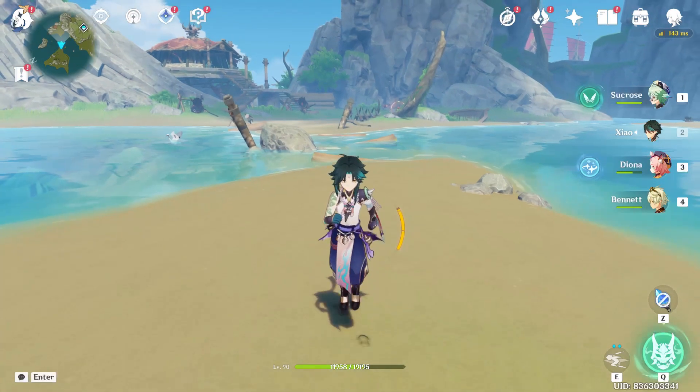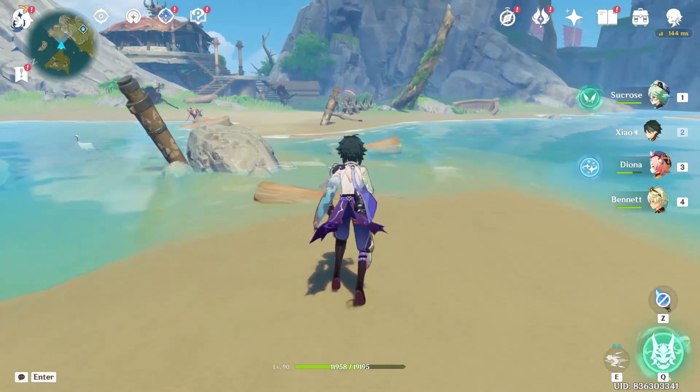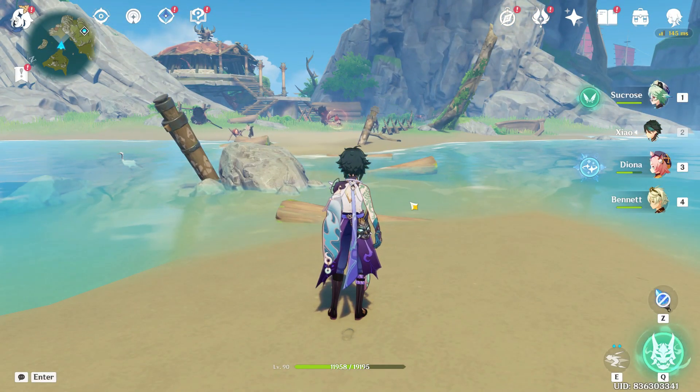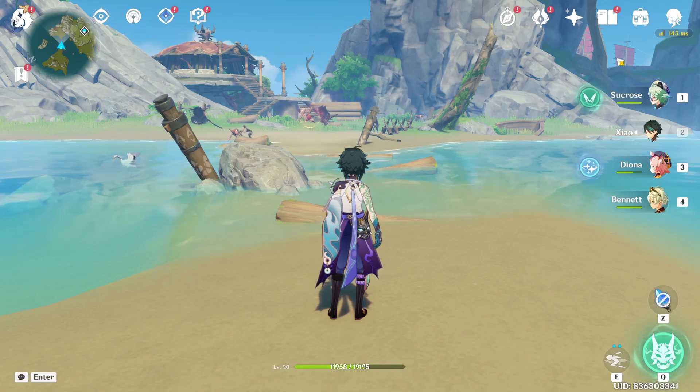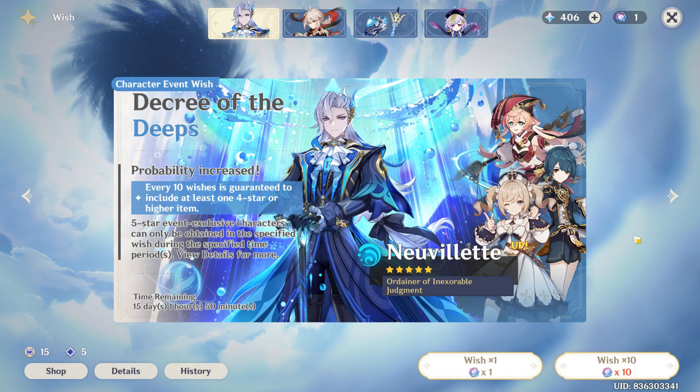Open your game through the Epic Games launcher. As you launch your game, hold the alt button on your keyboard to bring out the mouse pointer. Then look at the top right and select the star option — from here you can make a wish.